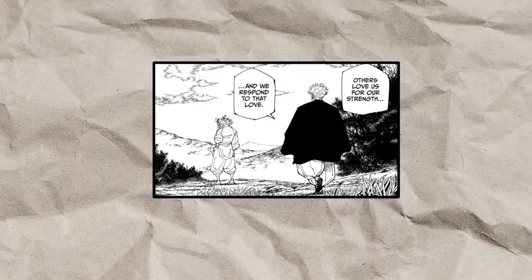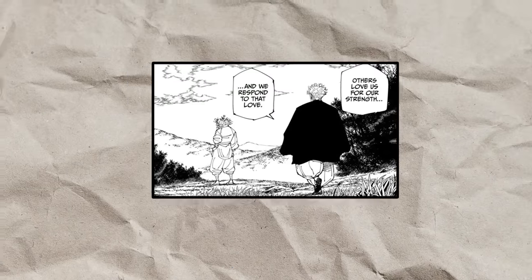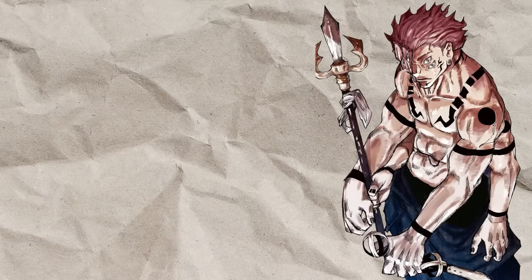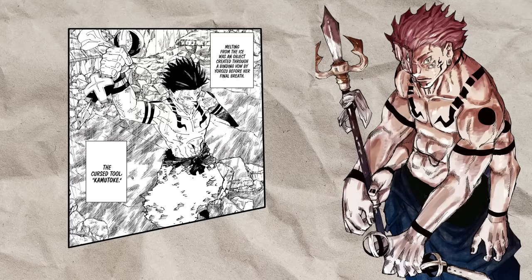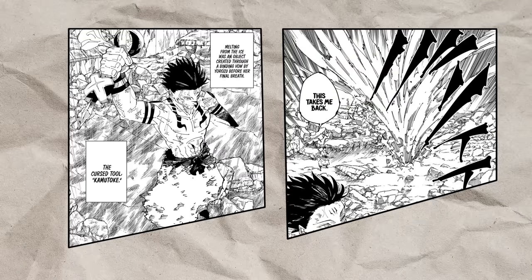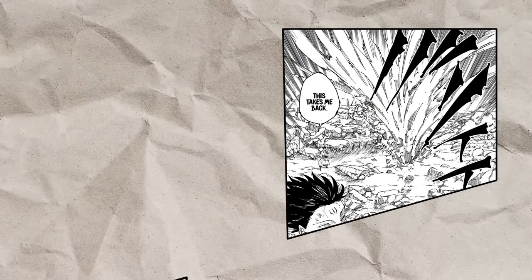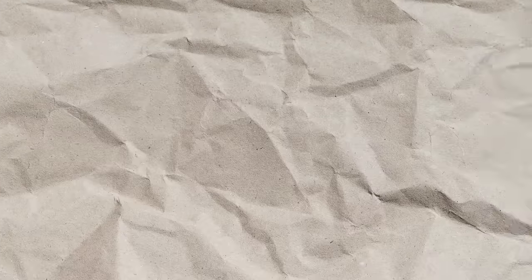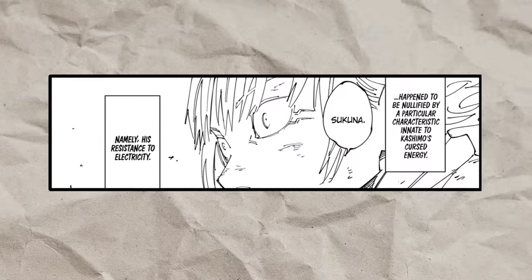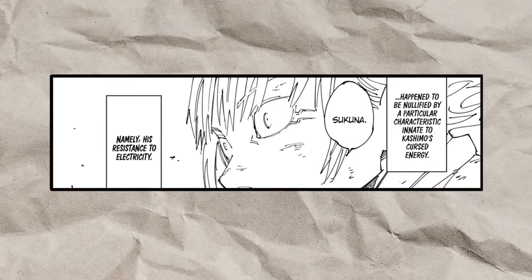He also appears to be significantly taller than any human character we've seen so far, and he's also buff as hell. Sukuna also makes use of two curse tools: a trident and Kamotoke. We don't know anything about the trident at this point, but Kamotoke seems to be a weapon used for ranged combat with the capability of firing lightning bolts. However, we don't even know how strong this actually is yet, as the only person we've seen it used on was Kashimo, who was immune to it because of his own electrical abilities.